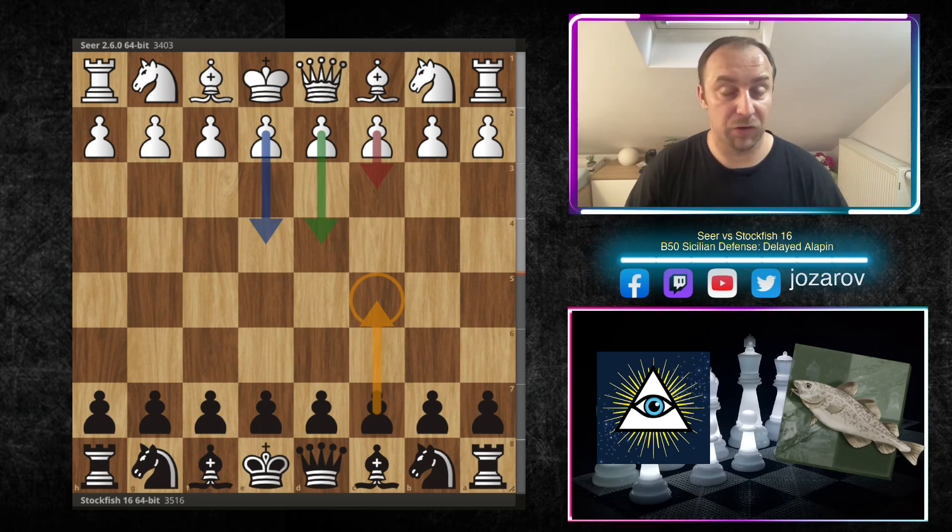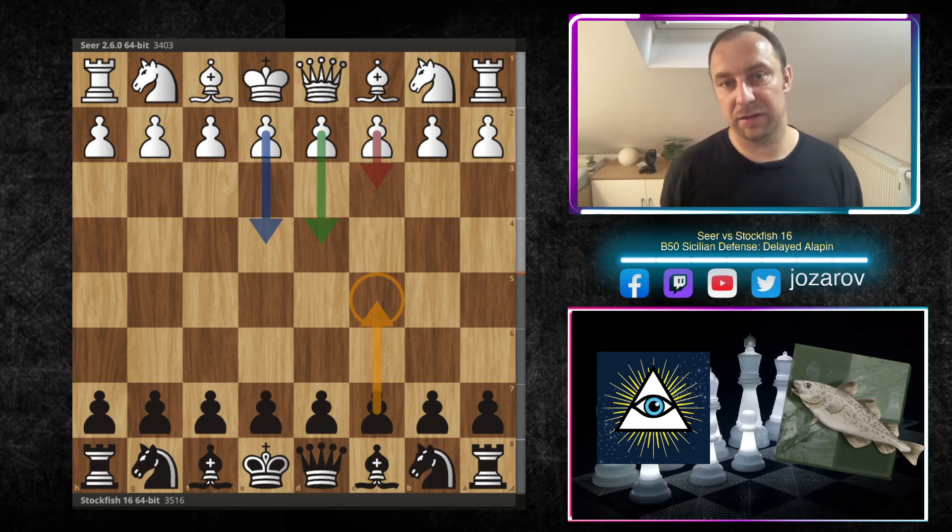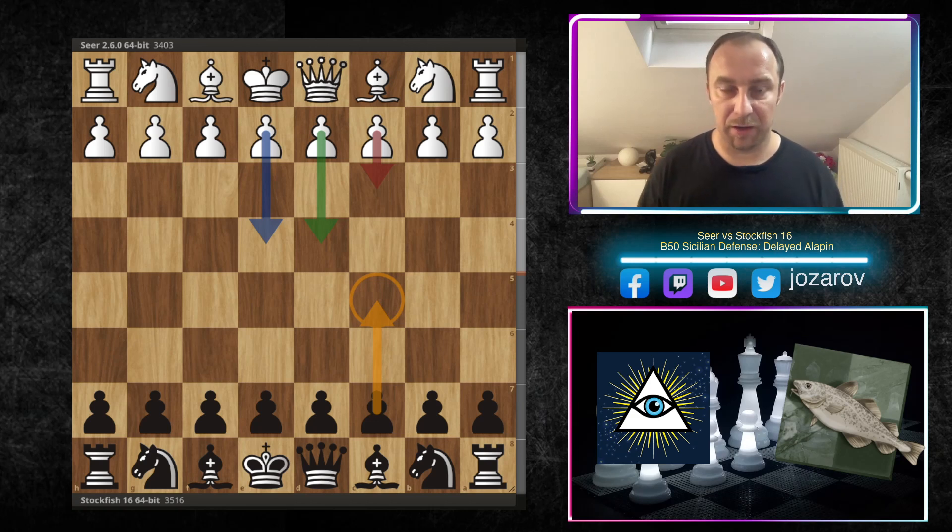We have here Seer versus Stockfish. Stockfish will now face the Alapin variation with the black pieces — in my opinion a really beautiful and instructive gameplay by the fish. Afterwards, we'll have brutal tactics in the middle game stage. If you're bothered to play with the black pieces against the Alapin, this could be really your home preparation, which you can upgrade with some sidelines for both sides.